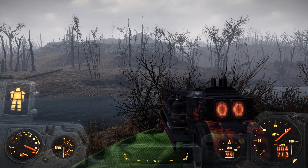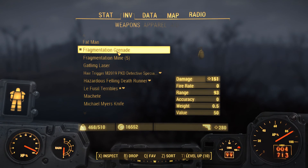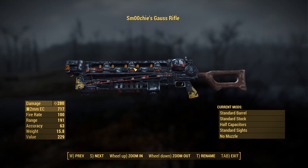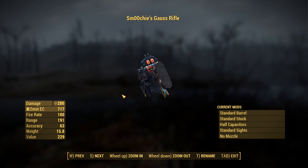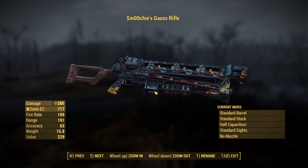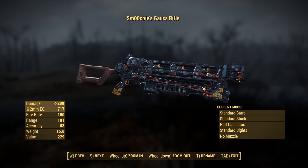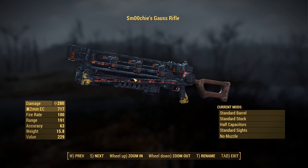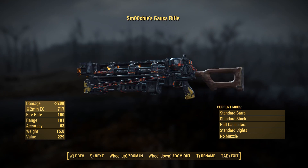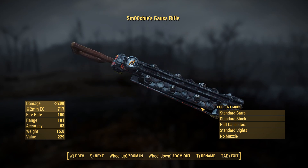I also want to do this real quick — just kind of show off what the gun looks like. It's got a custom paint job, little flames on it and stuff, which is pretty cool. It's 280 damage, fire rate of 100, range 191, accuracy 63, weight 15.8, value 229. And of course you can mod this at a workbench.